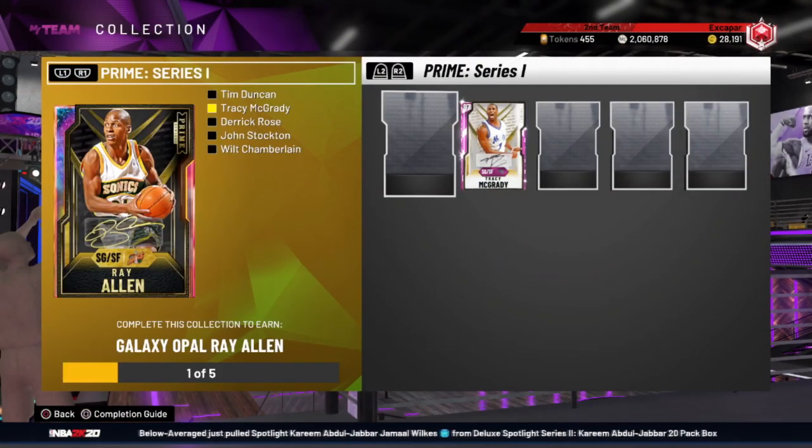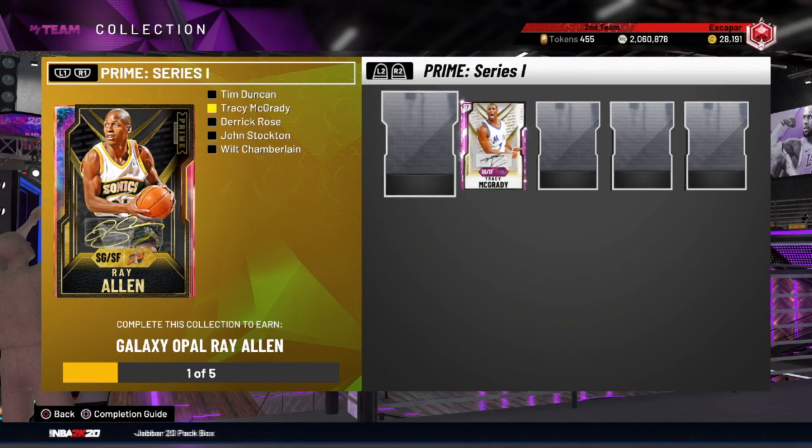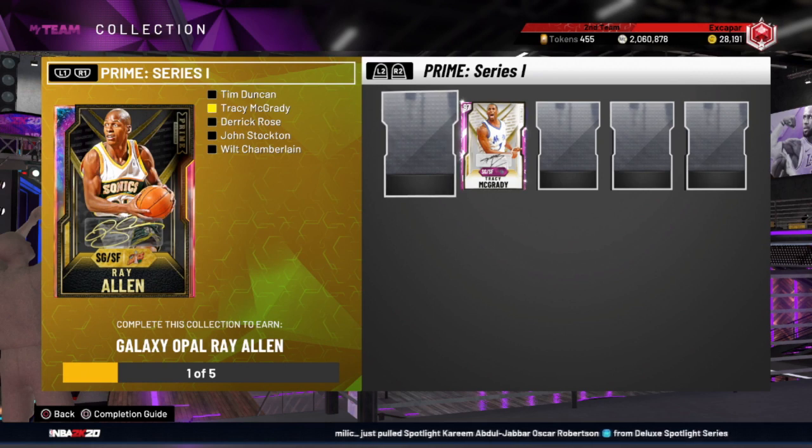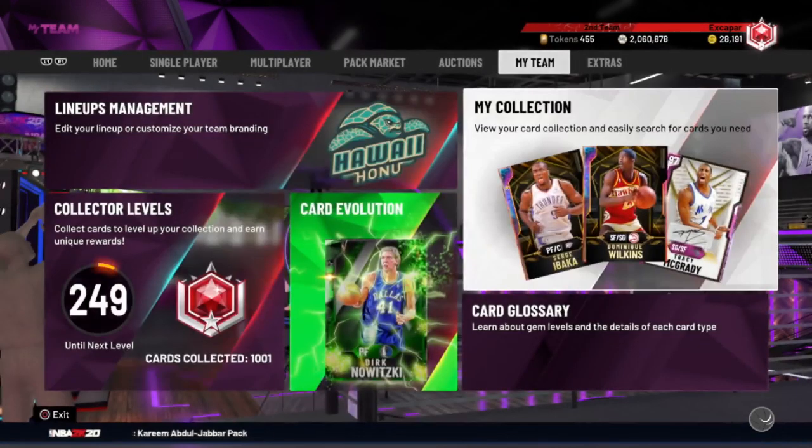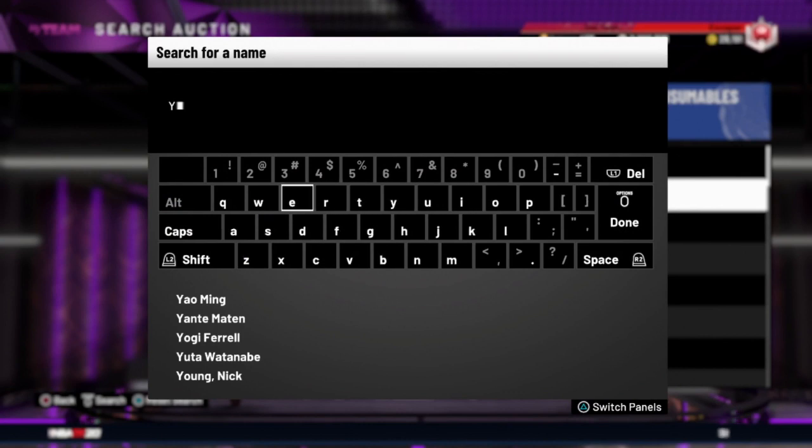The first card on my list is the Galaxy Opal Ray Allen. I know the big consensus is that Tracy McGrady is better than Ray Allen — and it's true, I'm with it — but Ray Allen is still, in my opinion, the second best two-guard in the game. He's still really, really good, just not up to that top-tier level. So he's on the list at number 10.